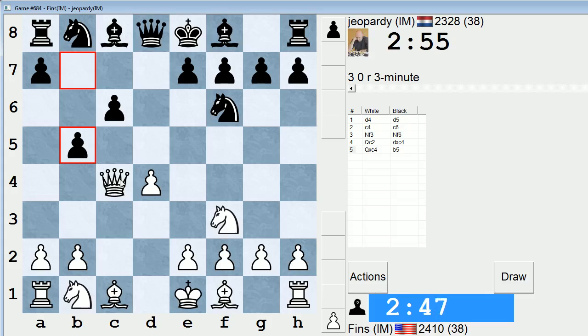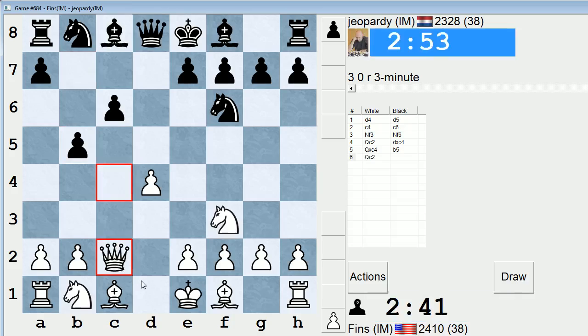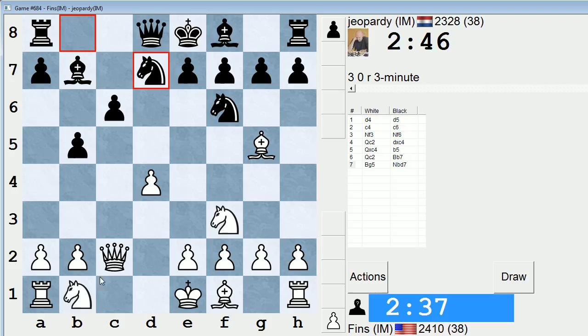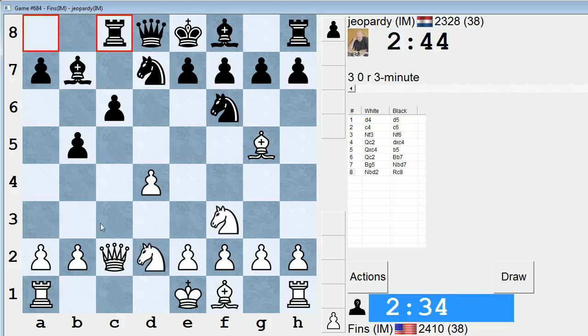b5, okay. I'm not sure if I should put the queen on c2 or b3. Let's put it on c2 — looks normal on c2. Let's play bishop g5 and then probably knight bd2. I might even swing the knight up to b3 in order to control the c5 square, because long-term — and even short-term — black would love to get c5 in. Maybe knight b3 right now; it's probably not premature to do so.